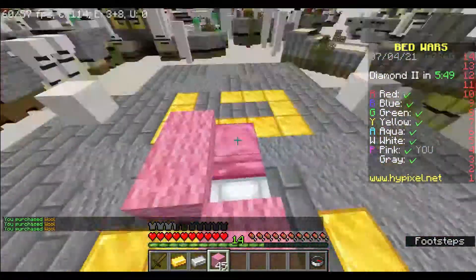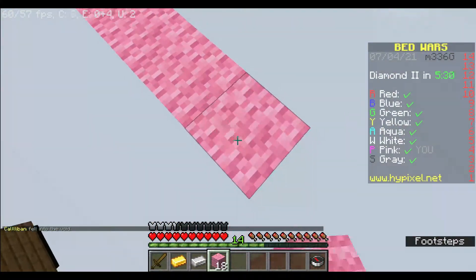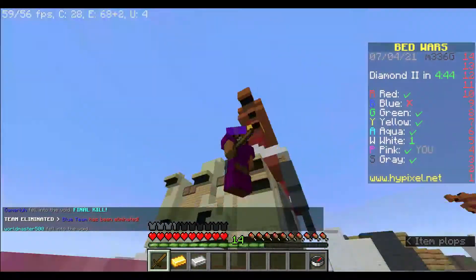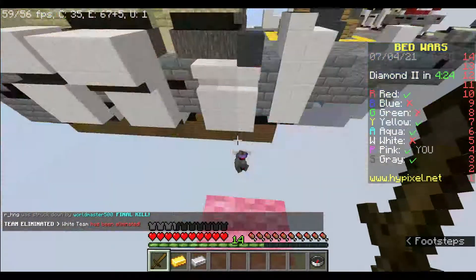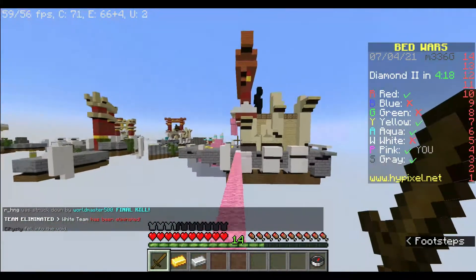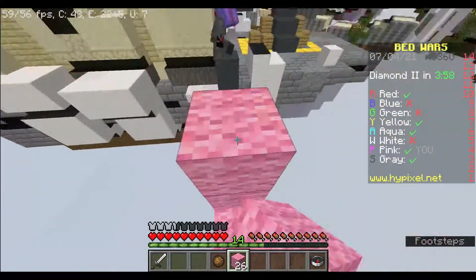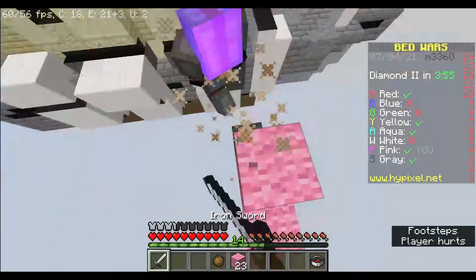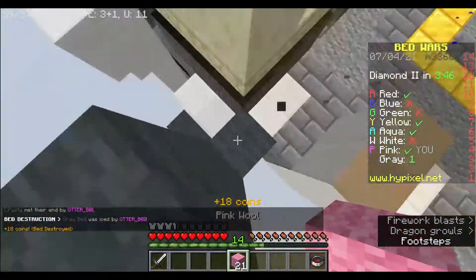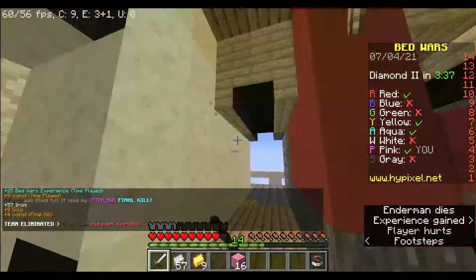I'm pink. Place on your wool, please - I need that. I'm also coming to my base. I'm gonna get a fireball. I need your wool actually. Thank you, thank you. I think I have an iron sword, I can kill them. All right, nice.